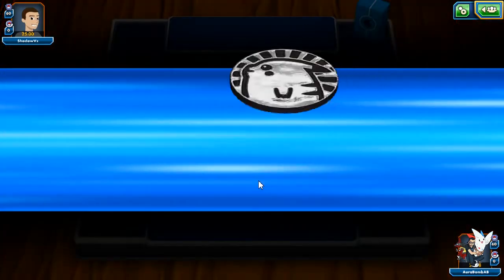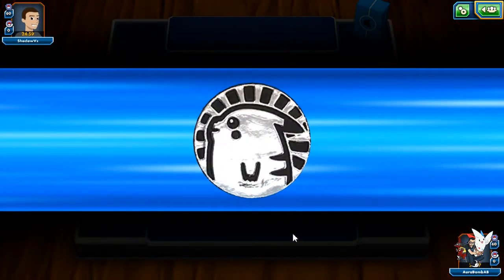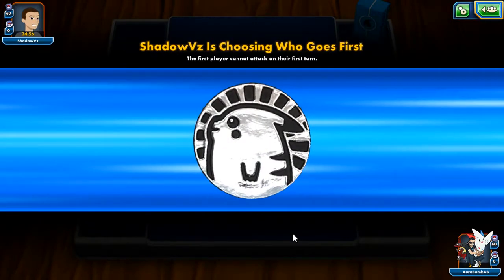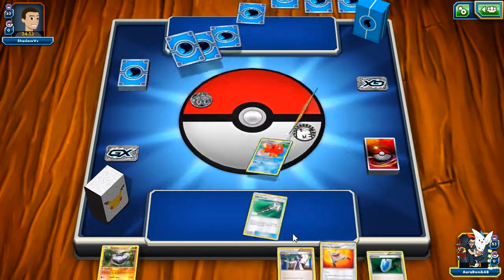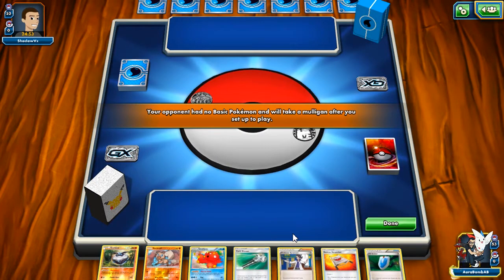If we're playing against Greninja we're not going to have a good matchup at all — our Choice Bands do nothing and our Carbinks are pretty much useless. This is not going to be fun. Our lead is not great. Ultra Ball would be amazing right now.